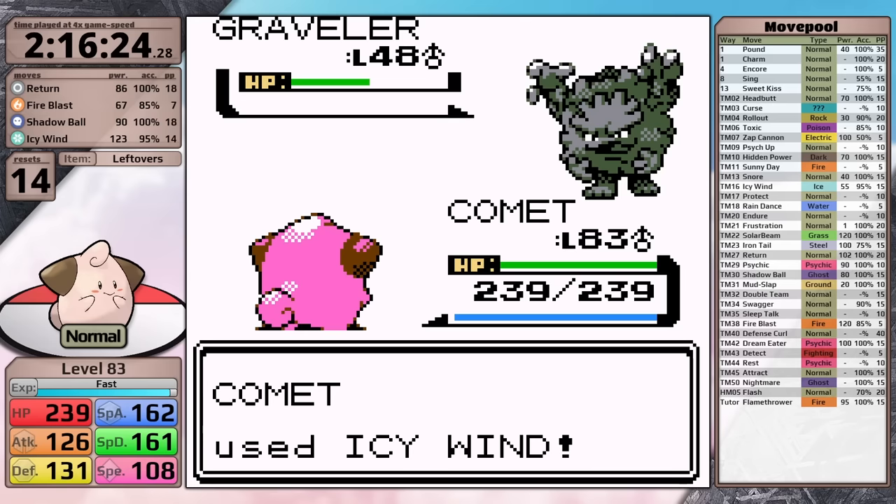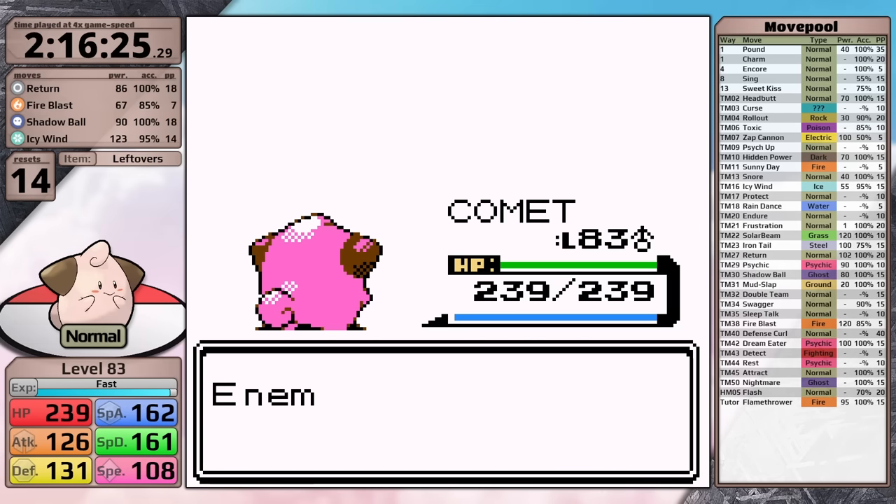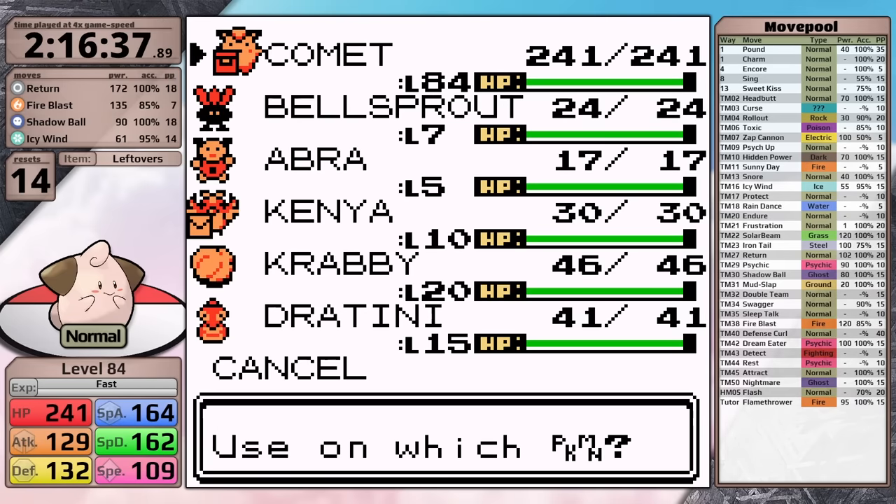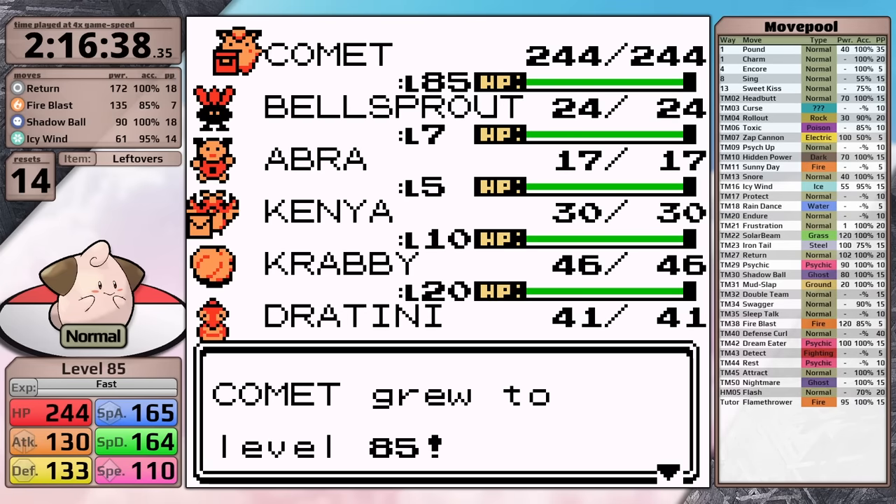With that, it is time to prepare for Red. I do some training against wild Pokemon to get up to level 84, and then I use my final Rare Candy, boosting Cleffa up to level 85. Okay, Red, let's go.